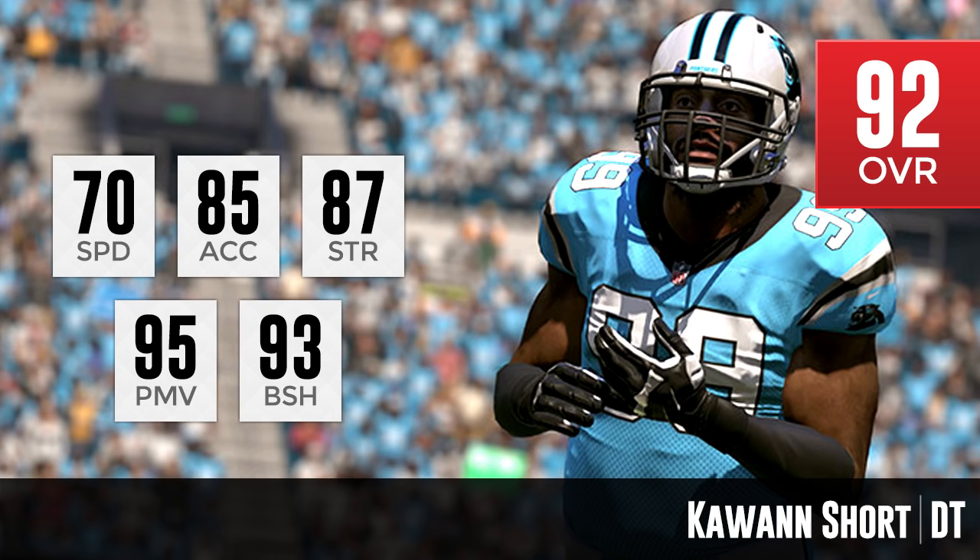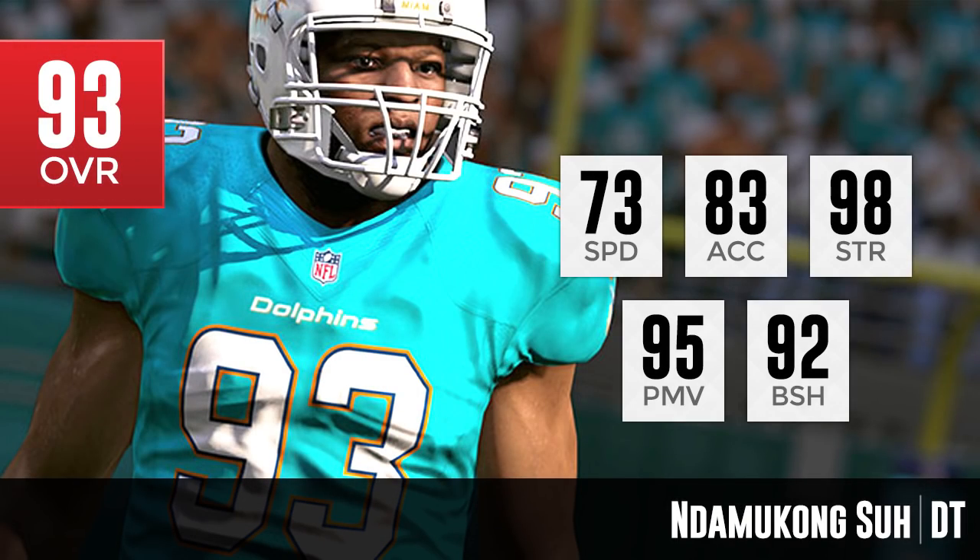Moving on to number 4 — a guy who has been good over the past few seasons. I think he might be a little bit overrated at 93 overall, but there's no denying that Ndamukong Suh is a beast. He is actually really similar to Kawan Short in a lot of areas, except he has the strength where Short only had 87. Ndamukong Suh checks in at a 98 strength. He has what I consider the most important attributes for a defensive tackle: strength, power move, and block shedding — and he's kind of stacked in all three.